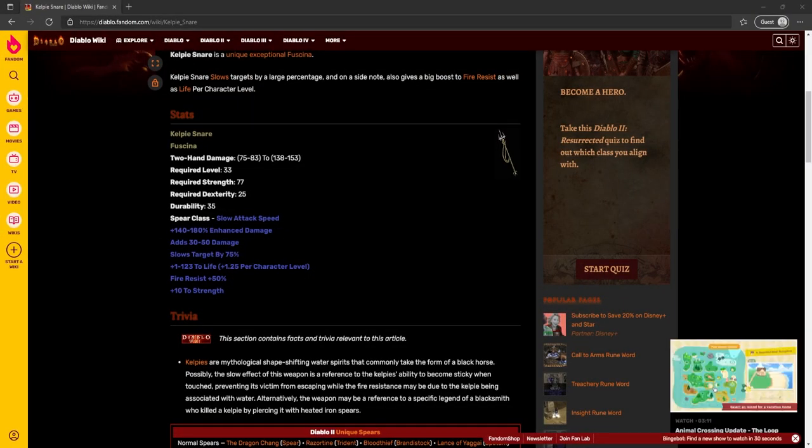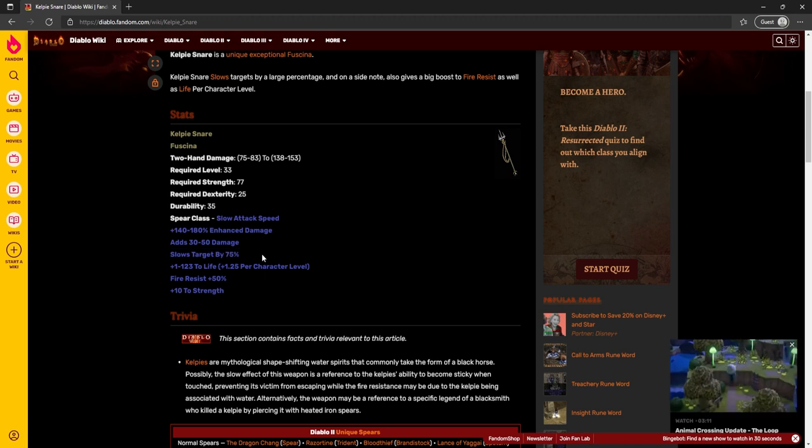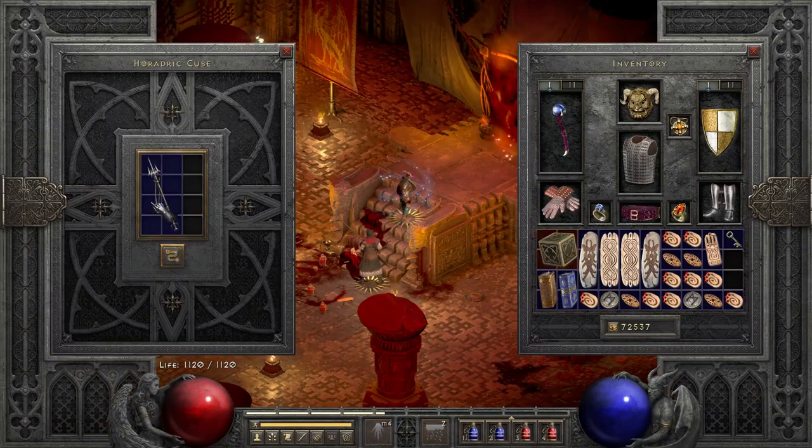All you're gonna need is to get your hands on a Kelpie Snare — super easy. You will get your mercenary to equip it, and this right here slows the target by 75 percent. It does absolute work and makes fighting Bail so much easier.